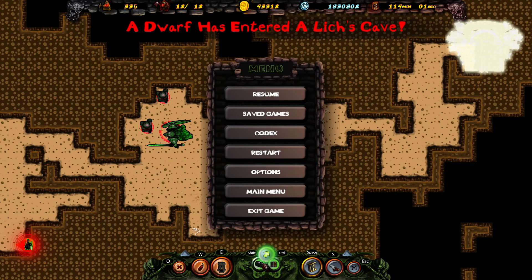Welcome back to the next episode of Dwarfs, where things are about to hit the fan. We have entered a lich's cave, and looking at it in the background, unfortunately this is a huge cave. This is terrible because I really wanted to cave trap it and try to kill the lich that way, and this is going to be hella expensive.